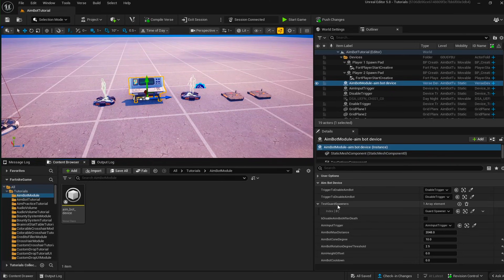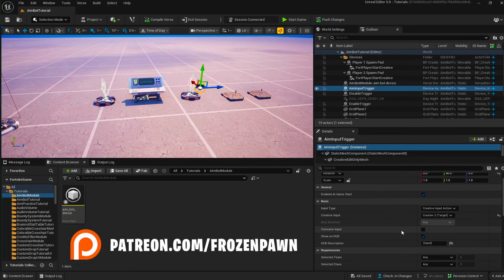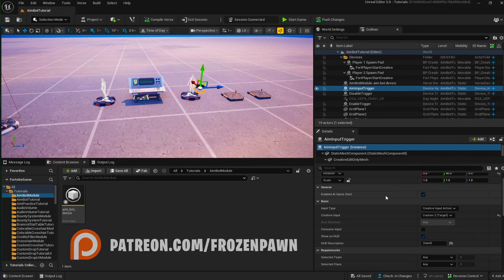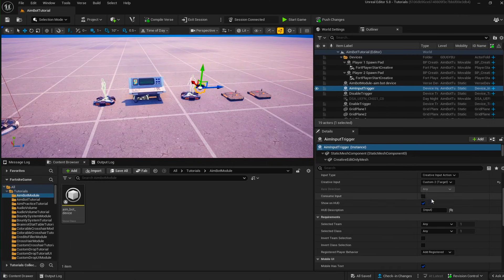I'm using the guard spawners for testing, but maybe you have a PvE game and you can use it regularly. You can fill in the guard spawners in this array. We also have an aim input trigger — make sure that it doesn't consume the input. You don't actually need to show it on the HUD, but I do for the purposes of this video.